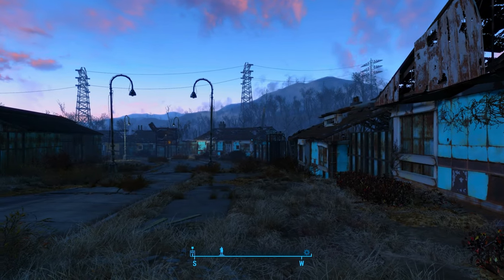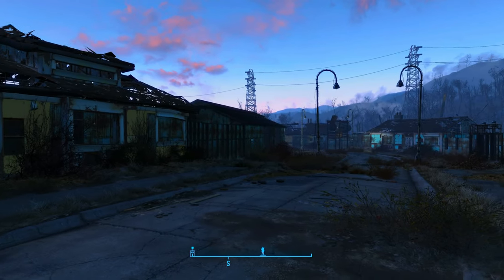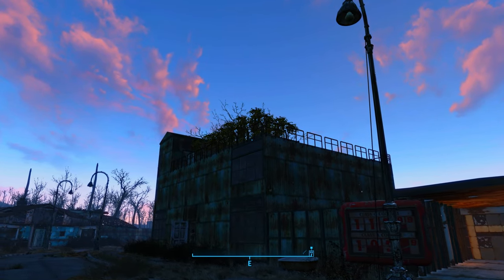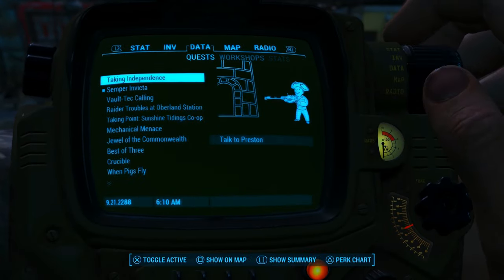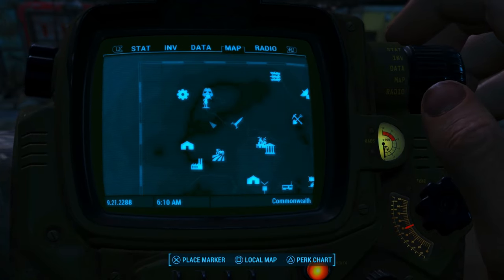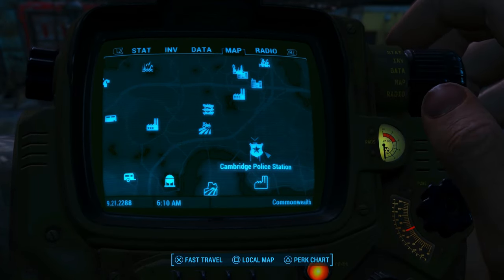I did build up Sanctuary quite a bit now. I have it completely enclosed, and over there is starting to look pretty cool. Up there is where my Mutfruit is being planted now. Let's go ahead and go into our Pip-Boy — we're on the right mission — and we are going to go over to the Cambridge Police Station. I'll see everybody over there.